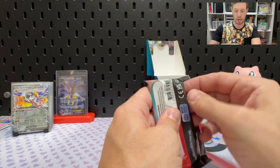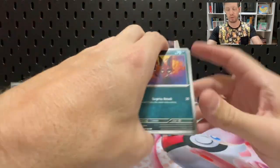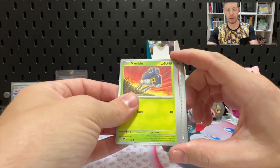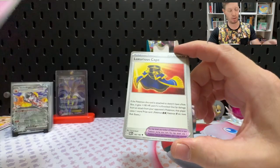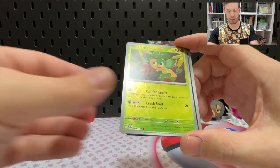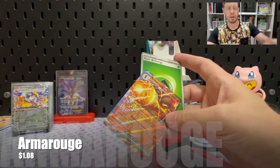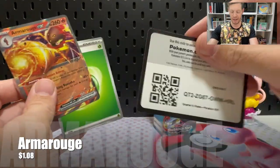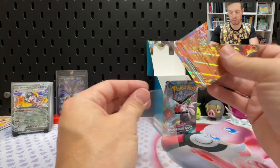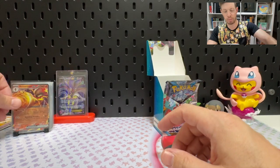This is the third pack into the last bundle and no hit so far. We only need one hit to stay on average. That might be the alternate art Knackly we need — we only need one hit. Reverse Pansage, Reverse Iron Jugulis, and another Armarouge EX. There's the hit to stay on average, but it's a third Armarouge. We don't need any more Armarouge.